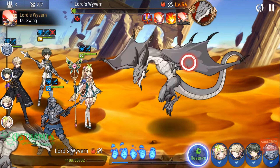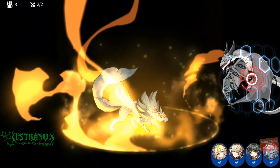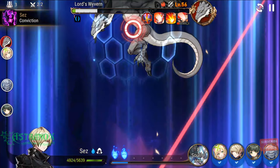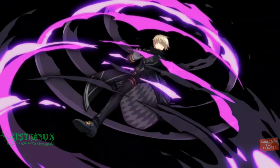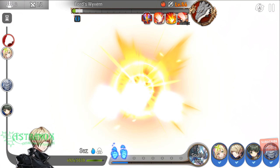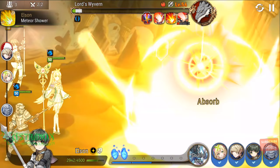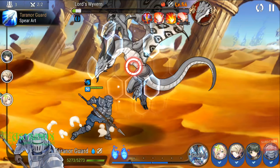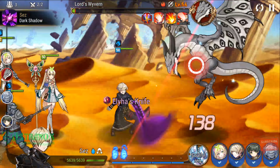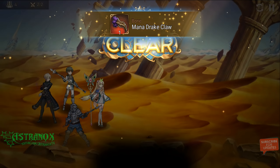I'm going to manual this and speed it up. When his second skill fills up after his fourth turn, he puts a barrier on himself. That's fine — I can break through it. But if you don't break it, the boss goes crazy and basically destroys your whole team.